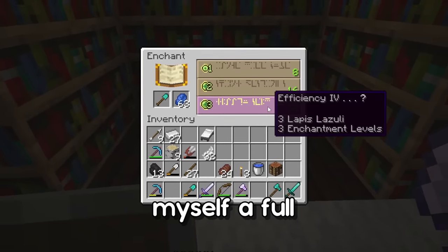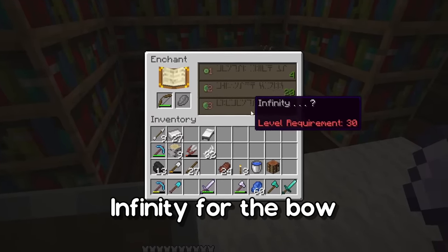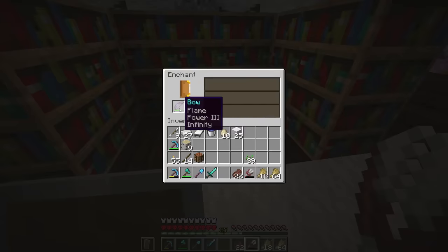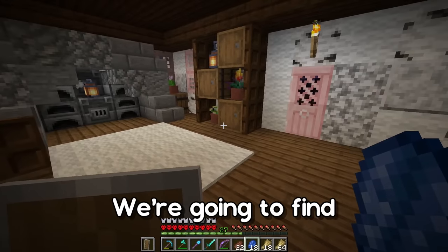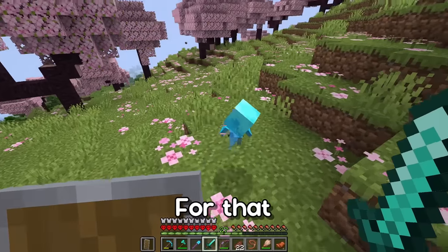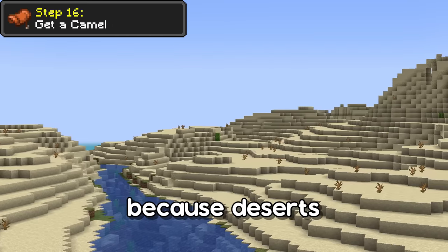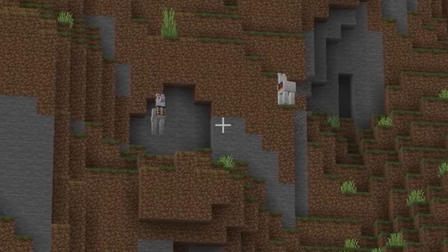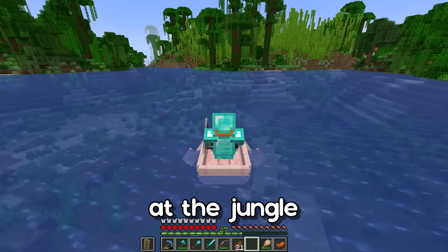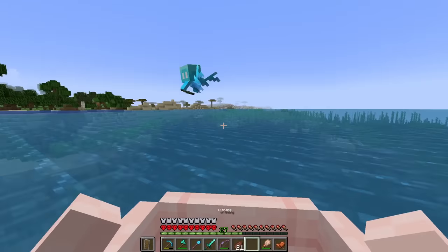Now it's time to craft the diamond armor — there we are guys, full diamond! I'm also going to make a full set of diamond tools, and we've got Infinity for the bow — this is perfect. Now we're going to find a camel. For that I was thinking we could head back to the jungle because deserts often generate next to them. Now that we're back at the jungle we're going to have a look around in the hopes of finding a desert.